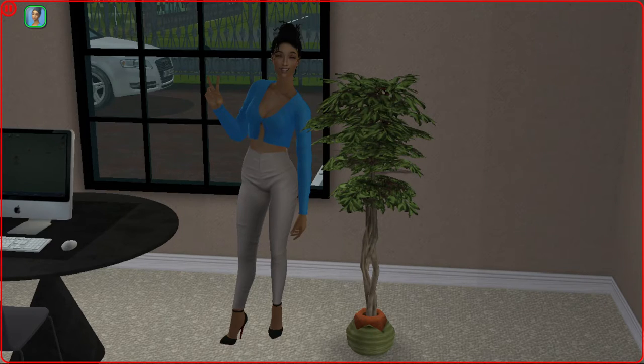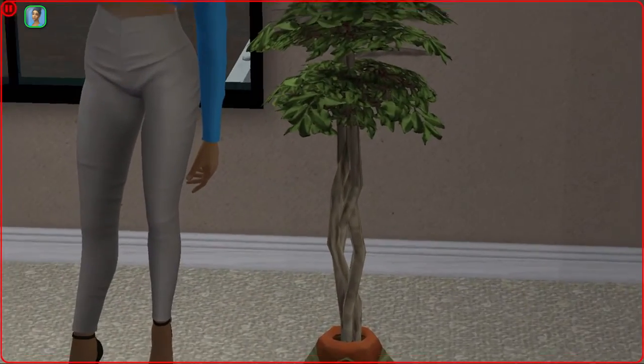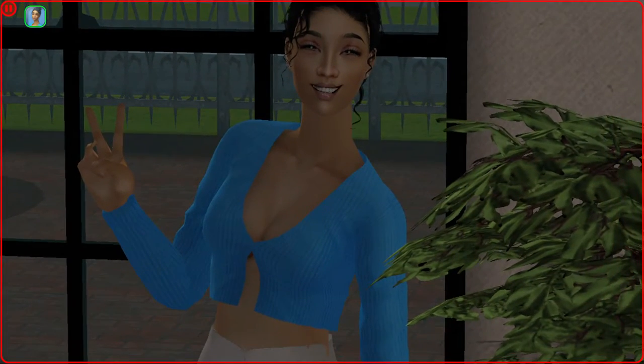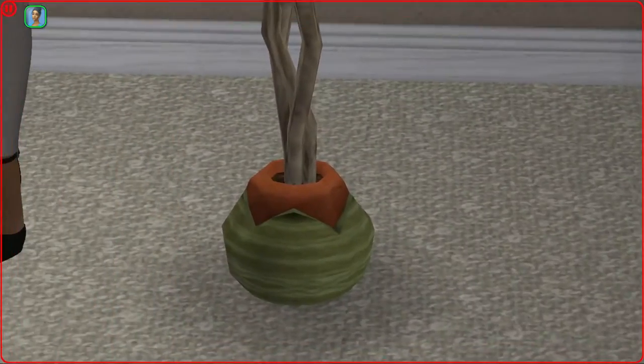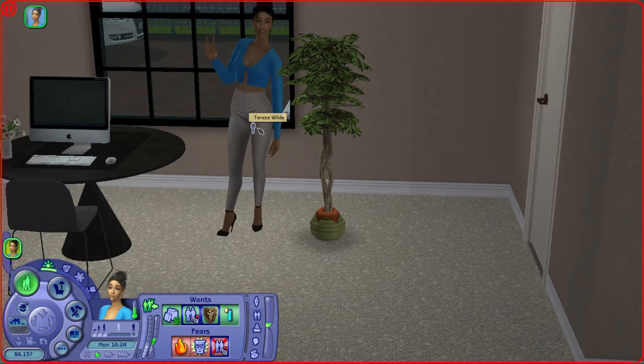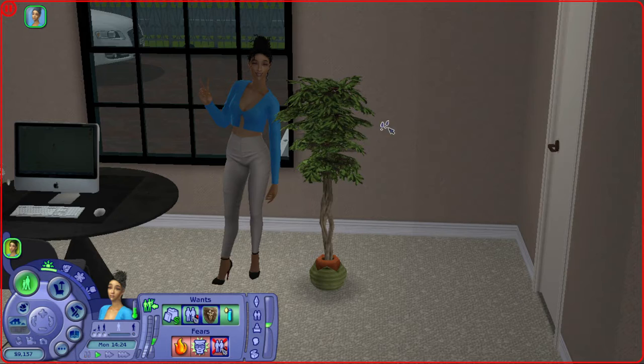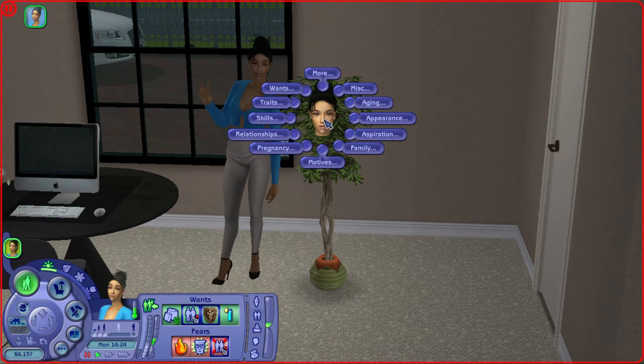The next really important piece of CC or mod that you need is the Sim Blender — it's this plant right here. Teresa is giving us a peace sign because she's a cutie! This is the Sim Blender, it's in misc options, and it's one of the most important pieces of CC slash mod that I have in my game. You click on it and you can essentially do everything.